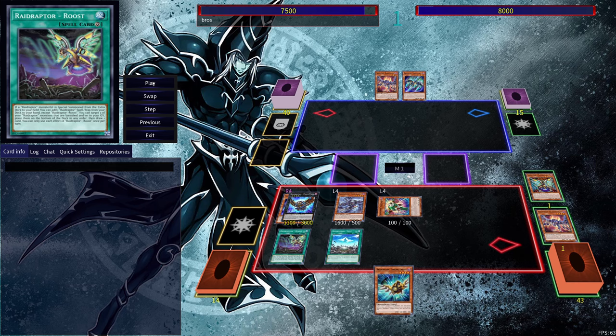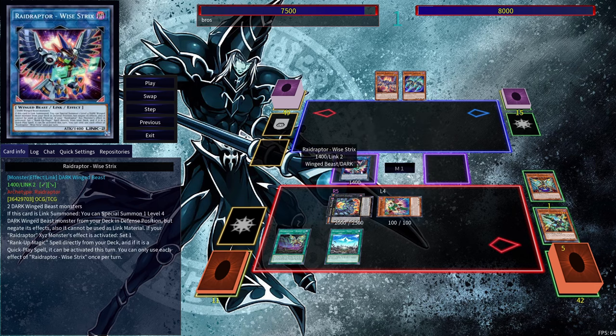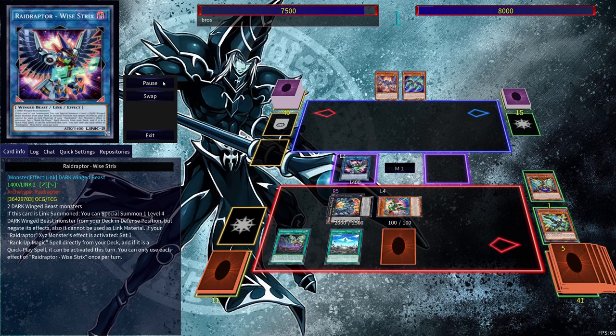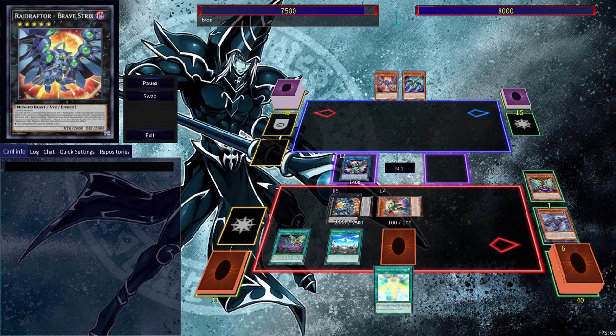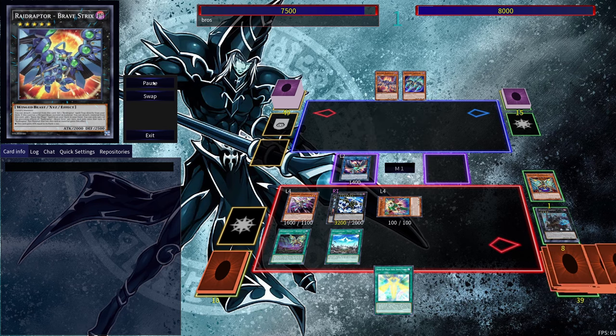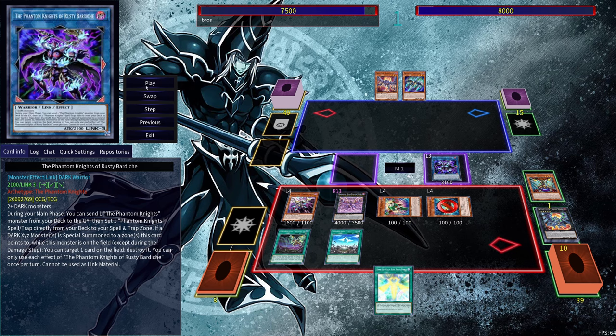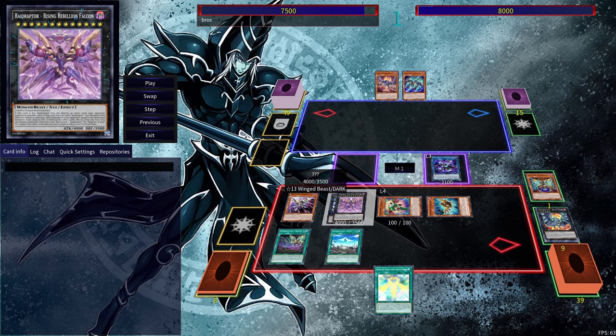We can use the Raid Raptor Nest then because we have 2 Raid Raptor monsters — search out the Sing Lanius, get it out. So you can see we can set up a bunch of monsters to go into a Link monster. Get ourselves a level 4 monster to go into the Raider's Knight. Rank up, go into the Bravestrix, then activate Bravestrix's effect in order to get the Skip Force. Detach material here in order to get another Rank-Up Magic in the form of Soul Shape Force. Then we can use Skip Force's effect, rank up into the Arsenal Falcon. Activate Arsenal Falcon, get ourselves Strangle Lanius. Activate Strangle Lanius, bring out the Singulanius. Then we can get ourselves Bardiche and also get ourselves the Rising Rebellion Falcon, because we did send the Arsenal Falcon with material.